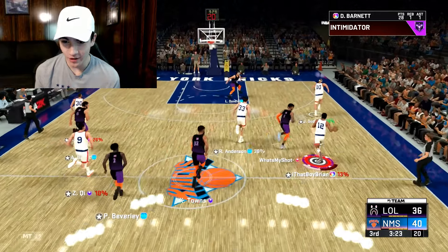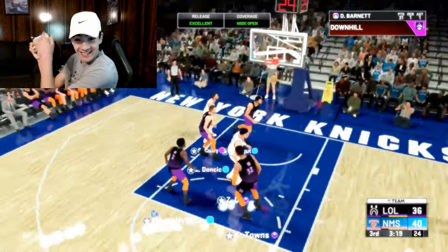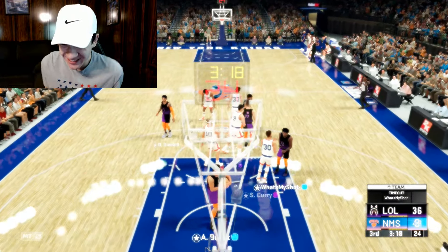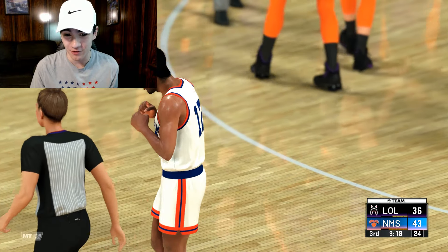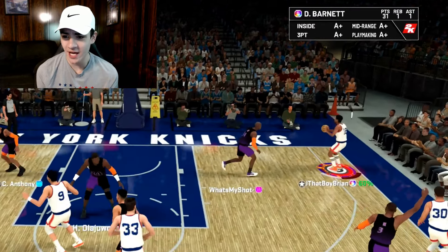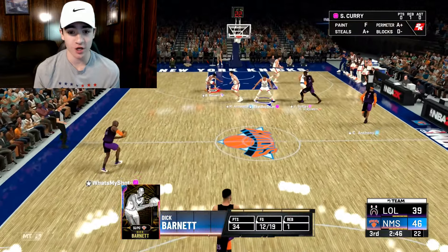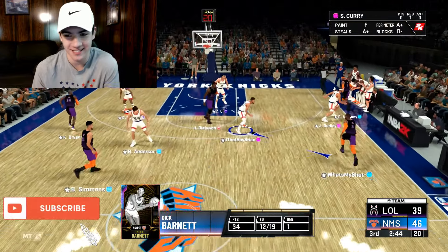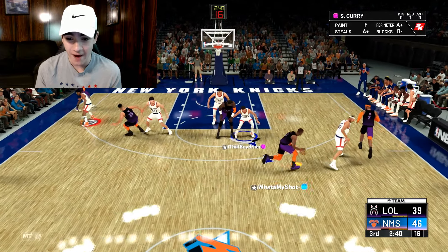Oh my gosh, he has takeover! Hold on — he literally has takeover. Wait a minute, oh my gosh. For three — Dick Barnett, that's so deep. GREEN! He needs a timeout. Dick Barnett — is that 30? I think he has like 29 or 30 points. Holy crap, this card is so good. You best believe I'm going to hit him in the corner — Dick Barnett, GREEN! 34 points, dude. With takeover, this card is insane. I mean, I guess any card with takeover is insane, but this card is an absolute stud — he's greening everything right now.